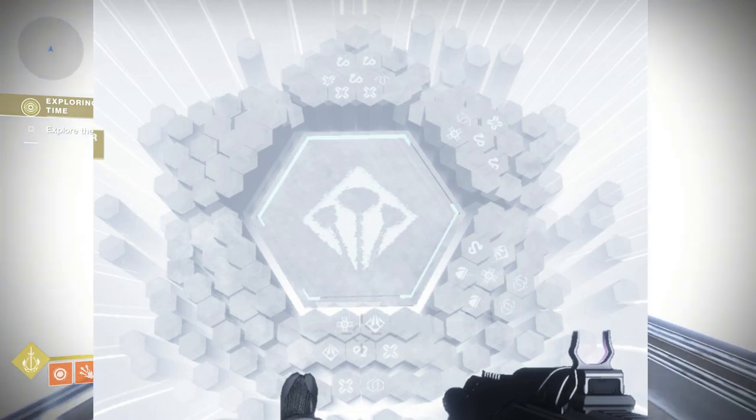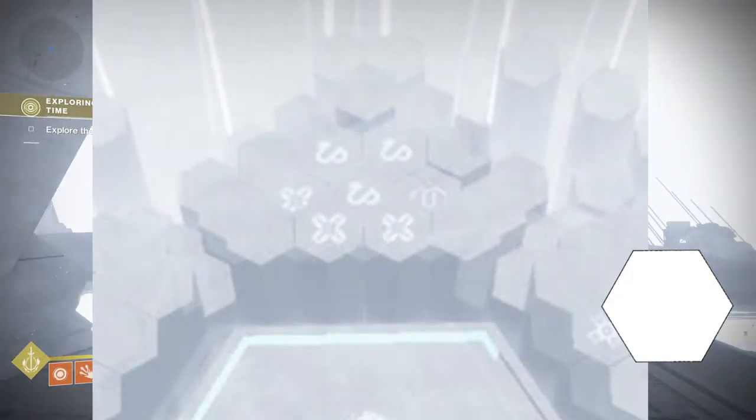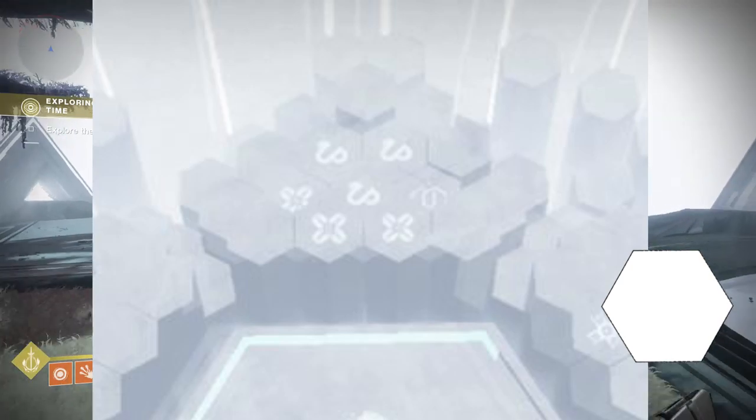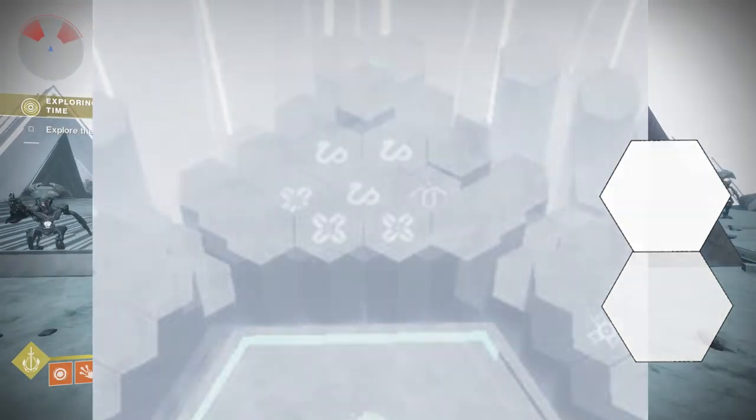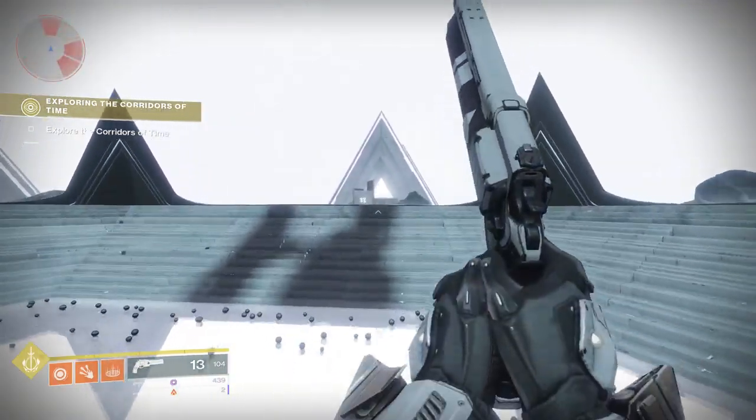For example, the top of my hexagon has these symbols. Another hexagon somewhere will have the same symbols but on the opposite side, so that we can match them up to connect the two separate hexagons. We need to keep doing this to grow our connecting pieces and start solving the final puzzle.